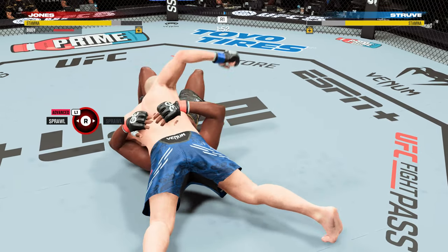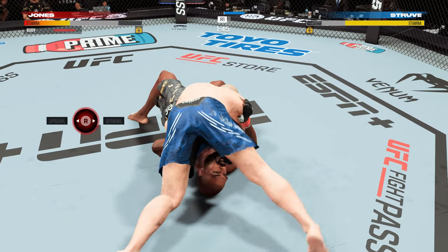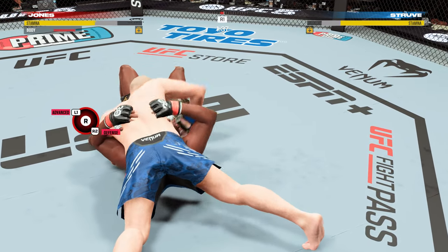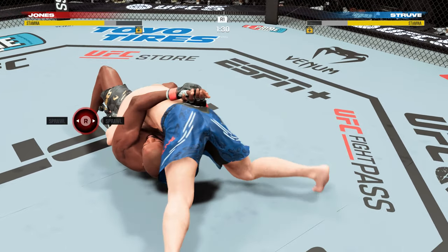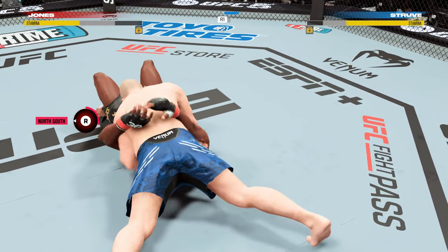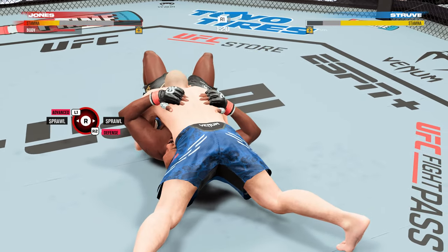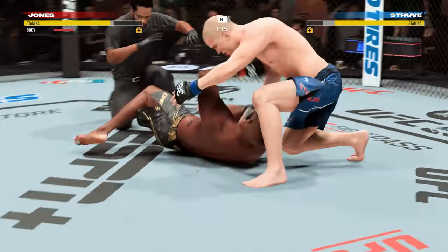Good ground and pound here. He's killing it on the ground. Another strike gets through. Stefan Struve starting to pour it on. Now we start to see some bruising appearing on the torso, courtesy of the body work of his opponent.